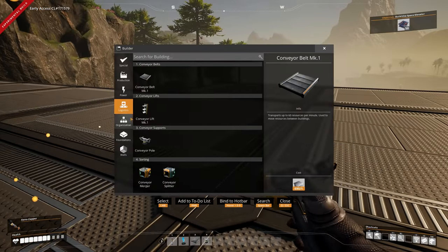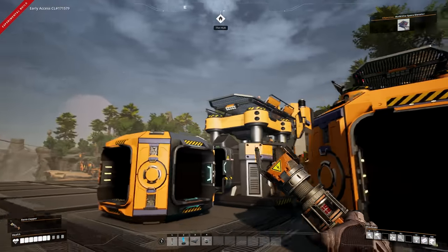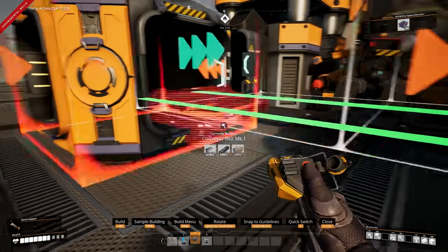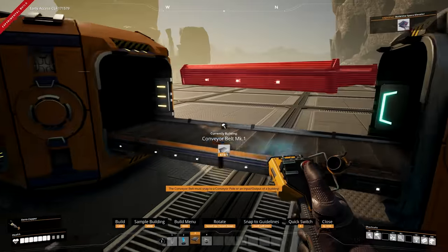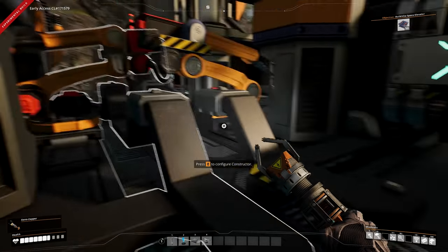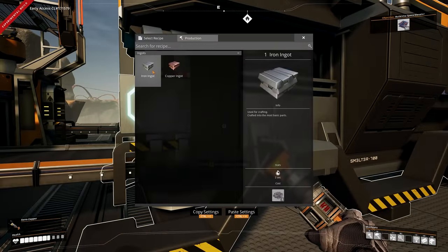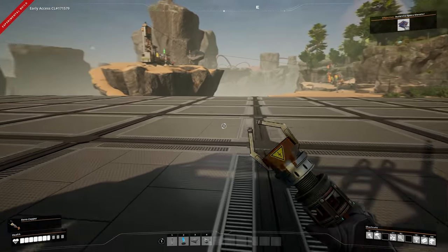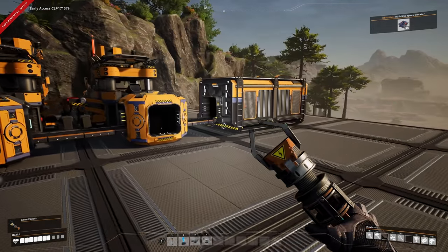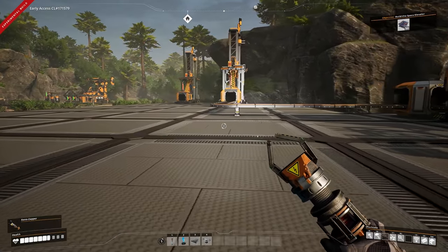On the opposite side, place a merger facing so the output lines up with the constructor. Place a storage bin. These two constructors send output into this merger, that one into this merger, and then both lines become one combined line. Iron plates: 20 from here, 20 from this one, merged together giving 40 going into storage - pretty simple once you get used to it.